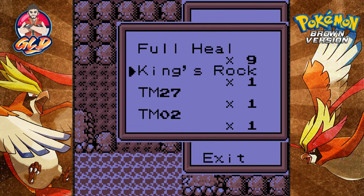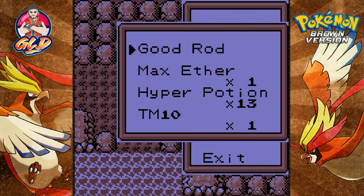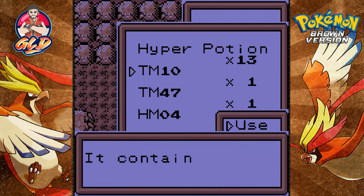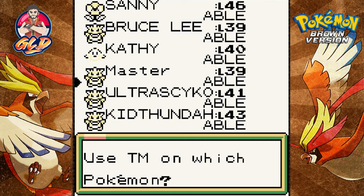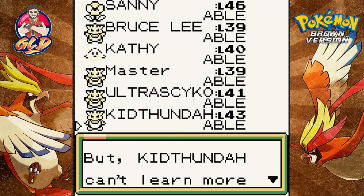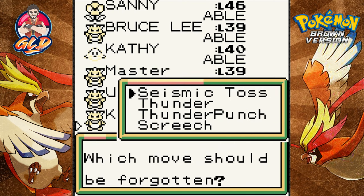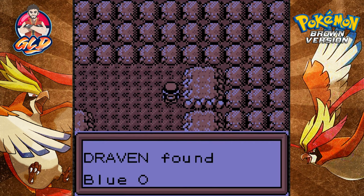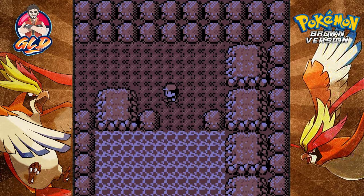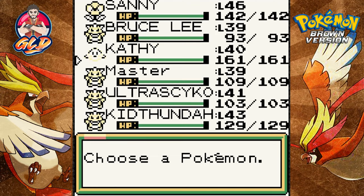We have another item — TM27, that is Fissure. TM10 is Double Edge. I think we can replace that with someone — let's go with Kid Thunder. Kid Thunder is big so it's probably a physical attacker, so let's take off Screech, remove Double Edge, and we found ourselves a Blue Orb. That's interesting.